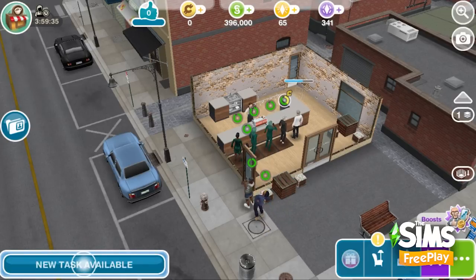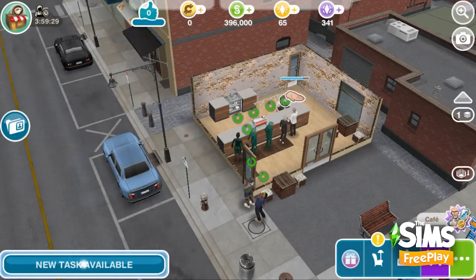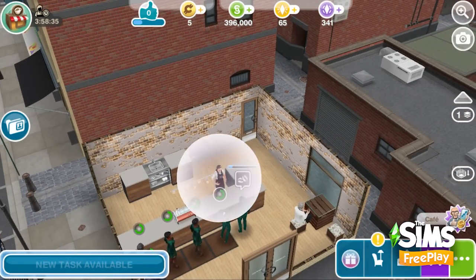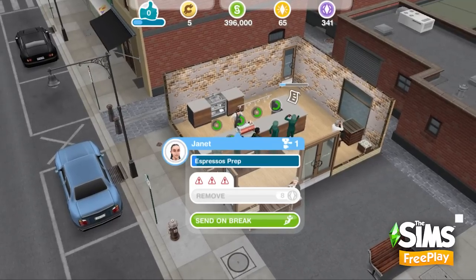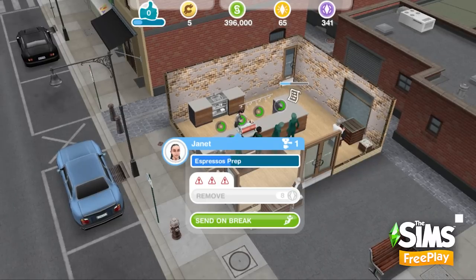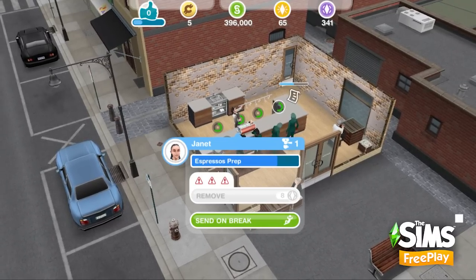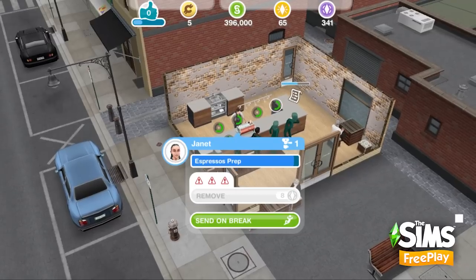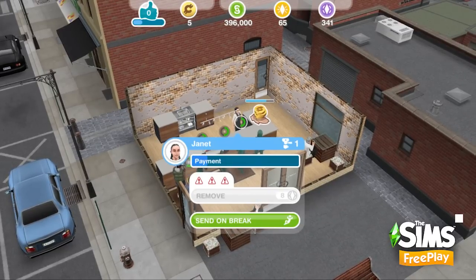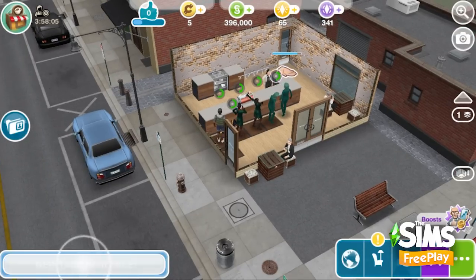Our first customer is paying. What happens when my staff gets stressed and how do I manage it? The important part from here out is just to manage stress. If my staff were to get stressed, I could send her on a break or clear out her stress events. When I click on her — this is Janet — we get a little summary of what she's doing right now. She's doing the espresso prep for the current order. She has no stress events and I have the option to send her on a break. If she were to get a stress event, she would send herself on break — a little timeout. But right now she's fine, she's managing.